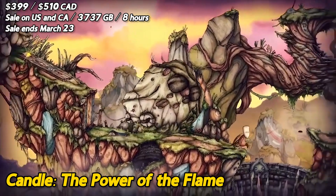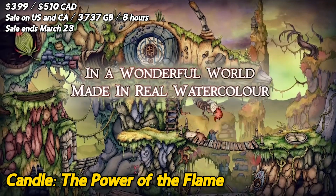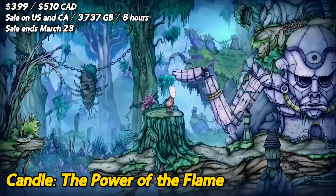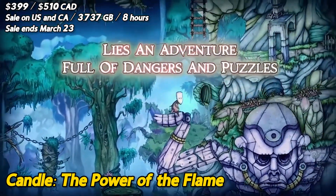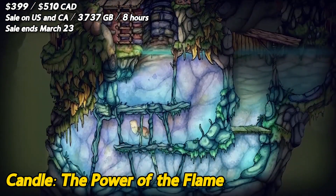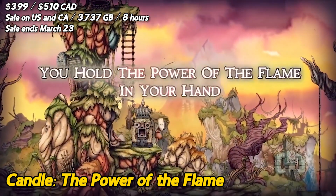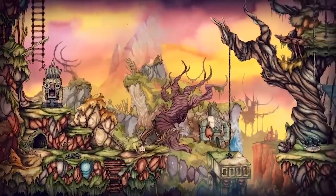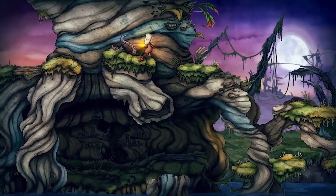The Power of the Flame is a game that shines like a candle in the dark, but just like a candle, it has its ups and downs. Let's start with the positives. This game has a beautiful art style that looks like it was drawn by hand — it's like playing inside a storybook. The puzzles are challenging but not too hard that you'll be stuck for hours. The music is so calming and relaxing that you'll forget you're even playing a game. You get to play as Teku, a cute little character that looks like he came straight out of a Studio Ghibli movie. The story is unique and intriguing, with a blend of mysticism and adventure that will keep you on the edge of your seat. Now onto the negatives — sometimes the controls can be a bit wonky, making it difficult to move Teku around.